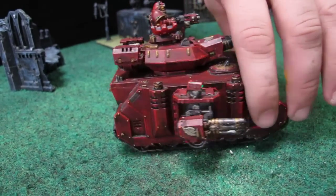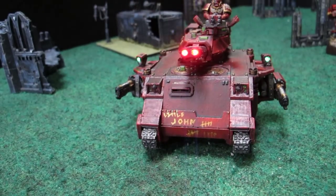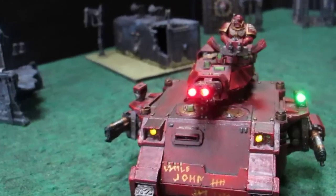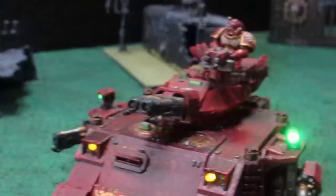It's fast, and as soon as you get it in front of a squad it just murders any squad it's in front of. With the Strength 6 AP3 weapon and free movement for the game, you can move up to 30 inches on the first turn and still mow down a squad with your flamethrowers.